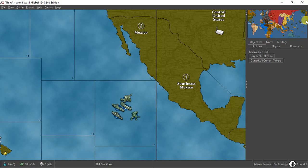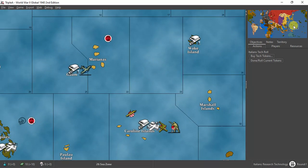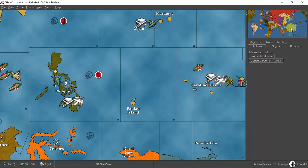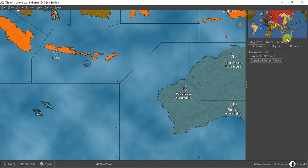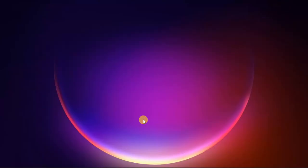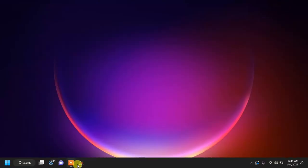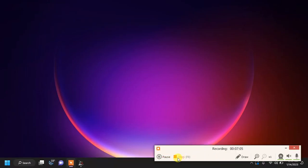Eastern United States has two anti-aircraft guns. Zone 11 has a cruiser and battleship — I think in Massachusetts — and a transport with infantry and artillery. Hawaii has two infantry. Guam has one fighter. Two infantry in the Philippines. Zone 57 has a sub and a destroyer. And that is the big Allied Turn 1 for Kraken Schultz's house rule game.